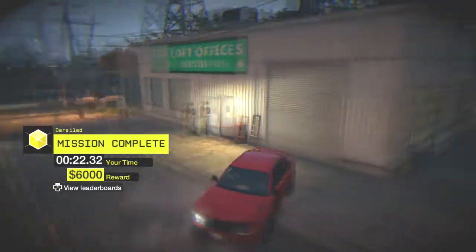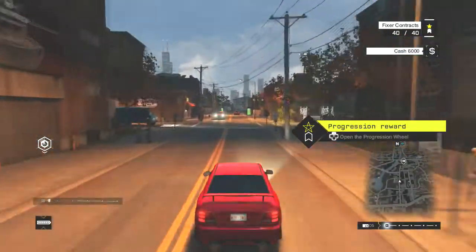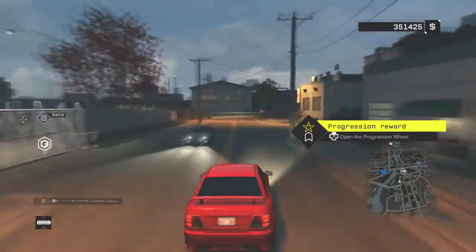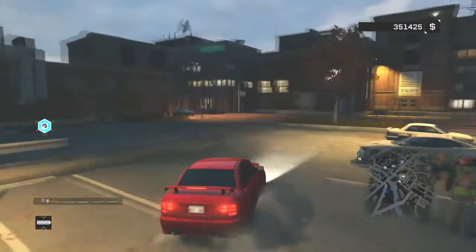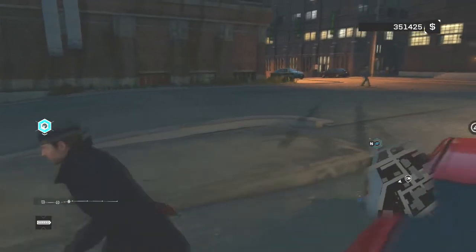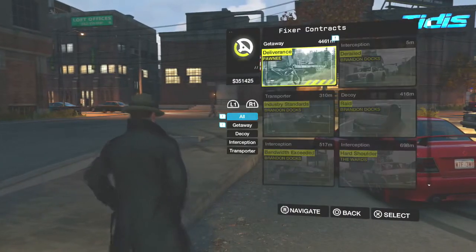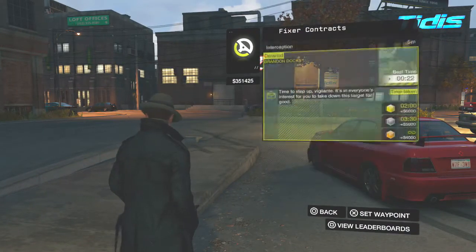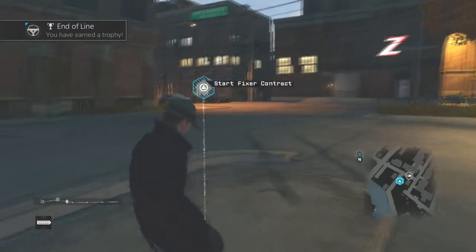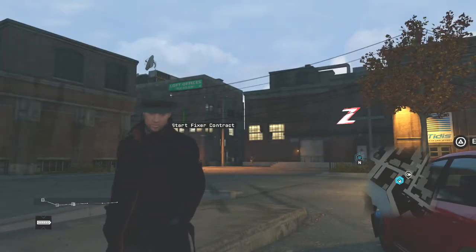Then all you have to do is jump back in your car and drive back to that contract location. It won't show up on the map because you just did it, so crack open the smartphone, go to fixer contracts, and it's there again. Hit it, set waypoint, and it'll just reappear. You can keep doing it over and over until you get your end-of-line trophy. Pretty simple — hope you guys enjoyed, peace out.